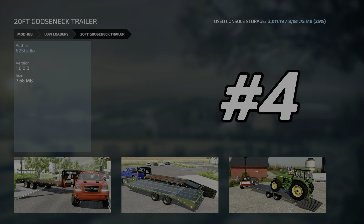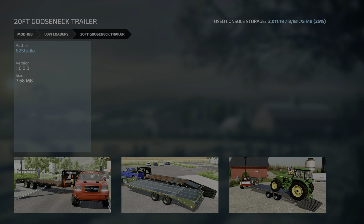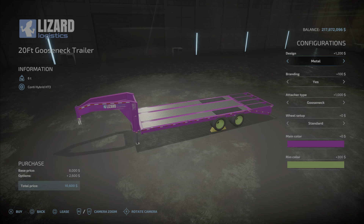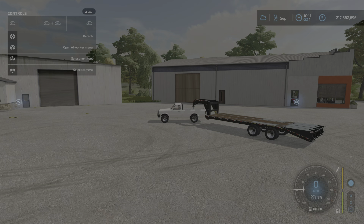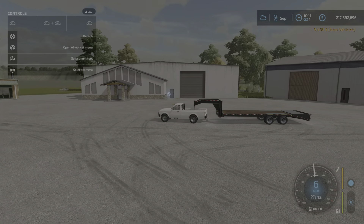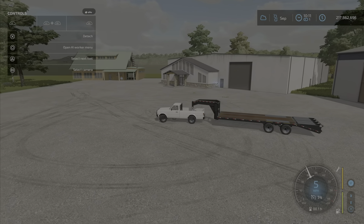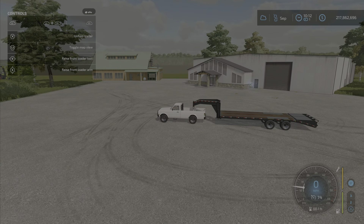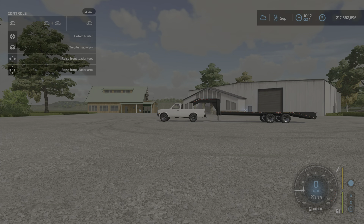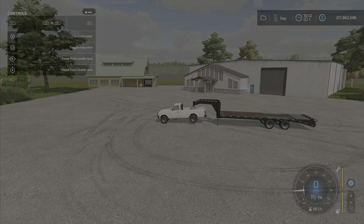At number 4, this one may surprise you, but this might be my personal favorite mod — from 82 Studio it is the 20-foot Gooseneck Trailer. This trailer mod has a ton of customizations including the deck, whether it is a gooseneck or a bumper pull, and you can paint it many colors. In gooseneck state you can hook it up to a semi, or pull it with a pickup truck. Early game it's really hard to get a good trailer, and this is perfect for hauling pallets and equipment. It even has an adjustment to level the trailer and has the leveling stands as well. Absolutely one of my favorite mods in the game.